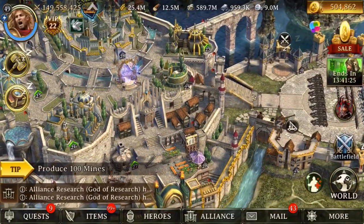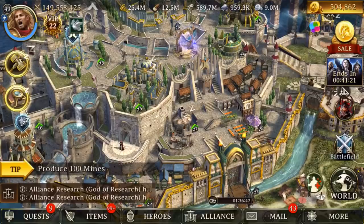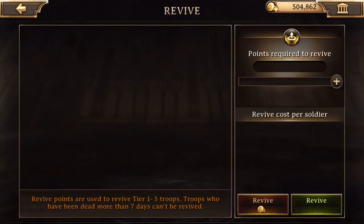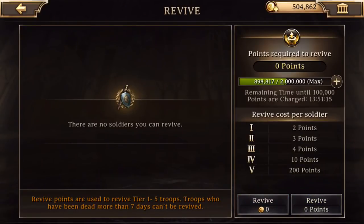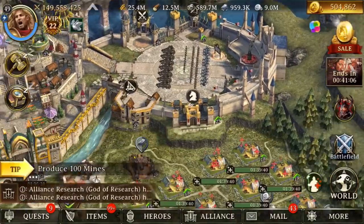So that's the basics. This temple allows you to revive troops. I've already lost a whole bunch and revived them, but when you lose troops, you can come in here and revive them too. Super cheap — everything below T6 is super cheap to revive.